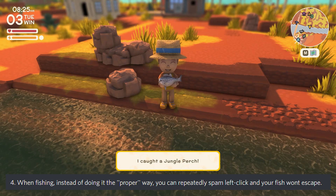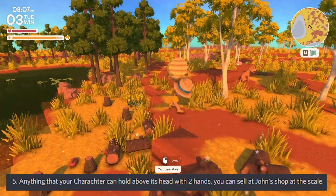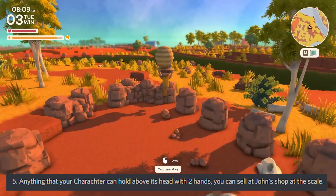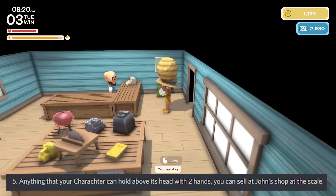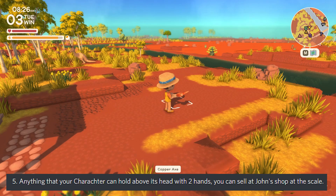Number five: anything that your character can hold above their head with two hands, you can sell at John's shop at the scale. For example, a beehive — if you have one, go over to John's shop after you build his permanent residence, and there will be a scale at the entrance where you can throw the item on and sell it.